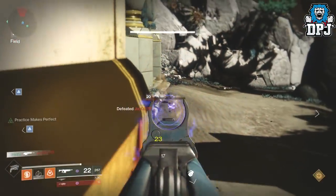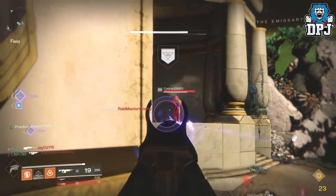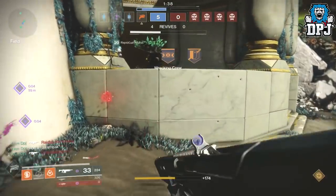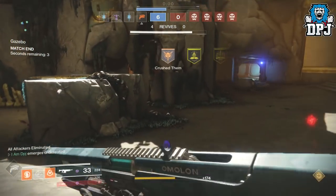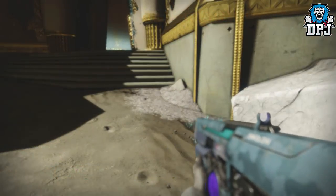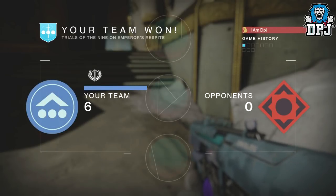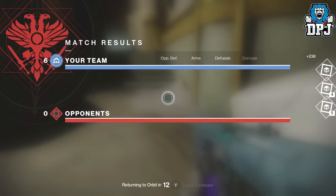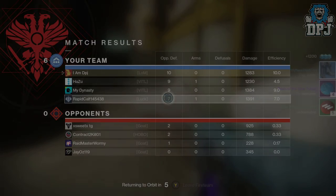Let me know down in the comments which super sounds most interesting to you. For me, the Arc Strider with the sliding uppercut sounds ridiculous, and the Warlock Stormcaller's Attunement of Control sounds absolutely epic too, as does the Sentinel. If you enjoyed the video, leave a like — it really does help. If you're new and want to stay up to date with the latest Destiny 2 news, be sure to subscribe. Thanks as always for stopping by, and hopefully I'll see you in the next one.